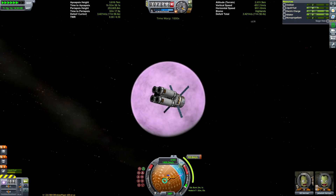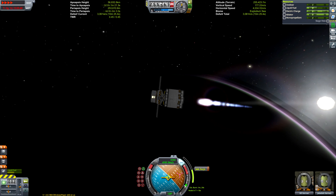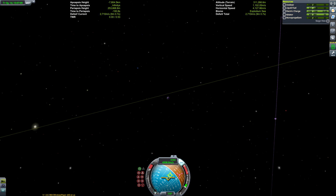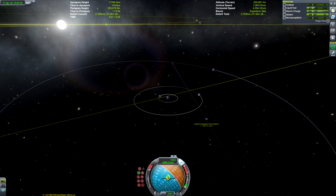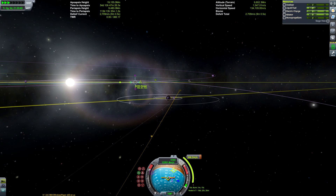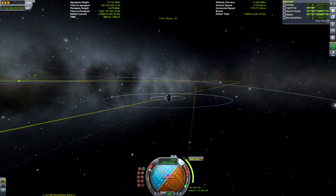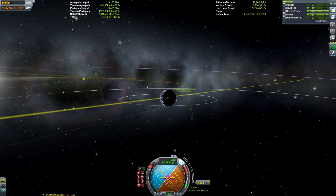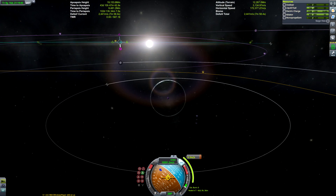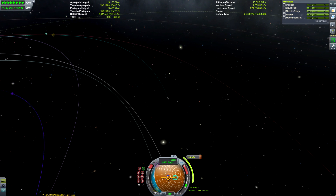We're going to do a burn of just over 700 metres per second — relatively small given how much fuel we have — burning at periapsis to maximize the Oberth effect. The Eve encounter isn't the most efficient; we're literally crossing over Kerbin's orbit rather than passing through it, but it doesn't matter because we have a heat shield, and ablative heat shields are ridiculously overpowered in this game. Even if we ran out of fuel we could dump ourselves straight onto Kerbin and survive re-entry, but we can do a proper circularization with the engine. We have a very small mid-course correction to get a more optimal Kerbin encounter.